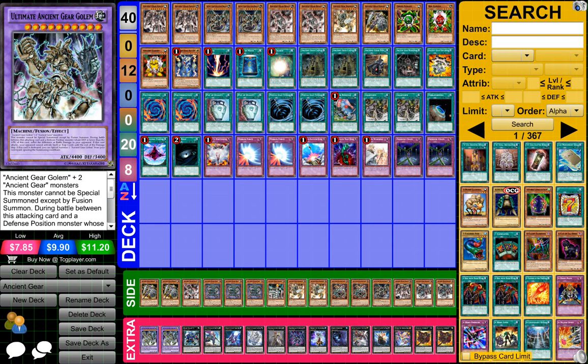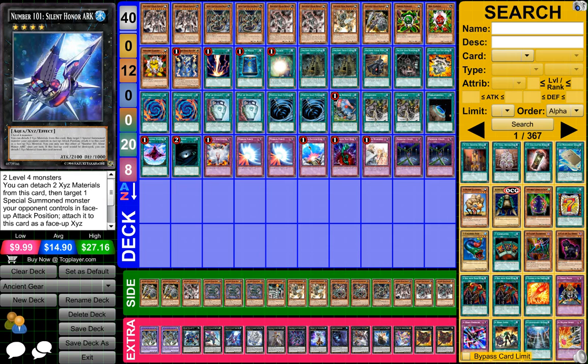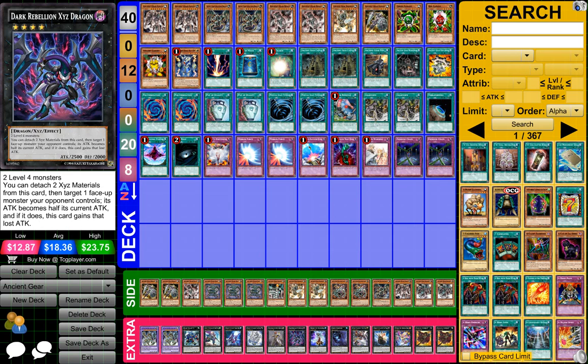For my Extra Deck, I have 2 Ultimate Ancient Gear Golem, 1 Gear Giga Ant X I think, 1 Kestel the Sky Blaster Musketeer, 1 Number 101 Silent Honor Arc, 1 Number 52 Diamond Crab King, 1 Evil Storm Extinction Knight, and 1 Dark Rebellion XYZ Dragon.